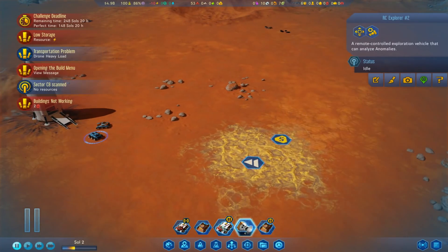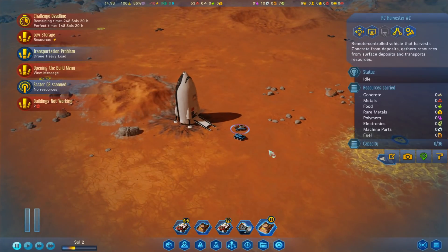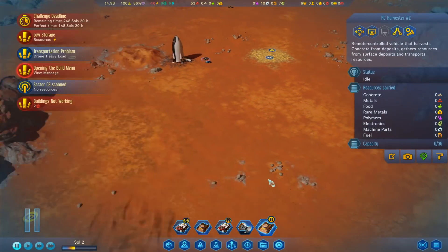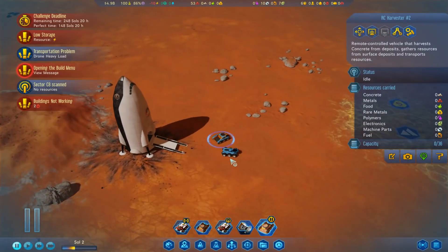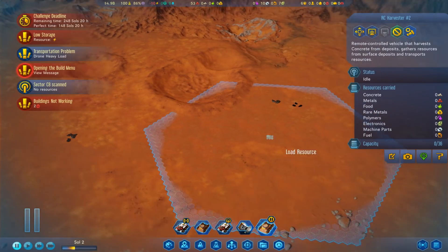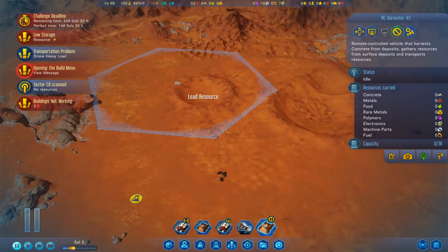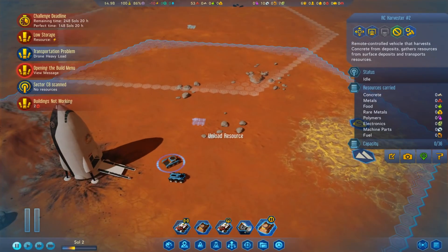Let's get the RC Explorer - go and scan that wild card, that's a good start. Let's have the harvester gathering. I want some concrete, but for now let's get it gathering metals. Might grab those polymers as well. Yeah, we want you to go and gather - I can't get those and those. I've got a sneaky suspicion that's a dust devil spawn. Go and just get those for now - all and unload somewhere back here is fine.